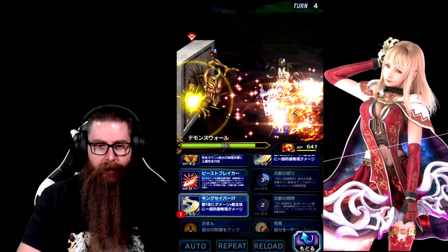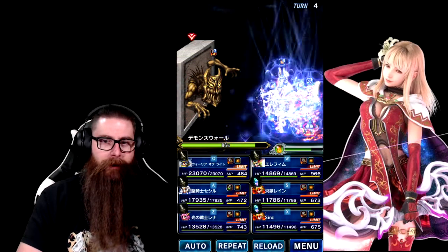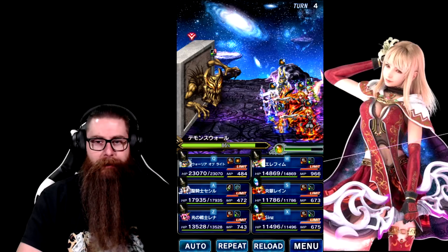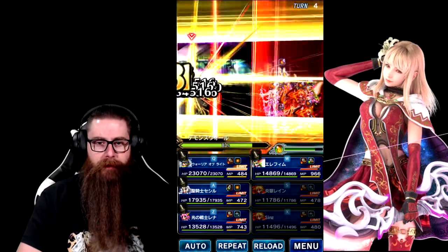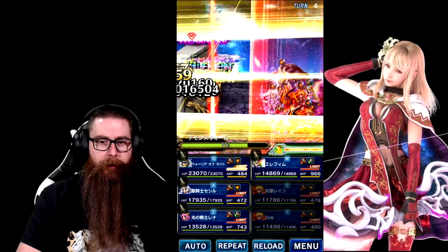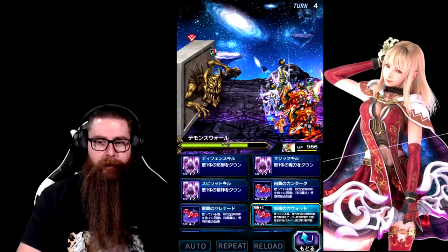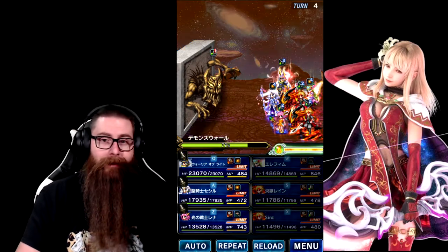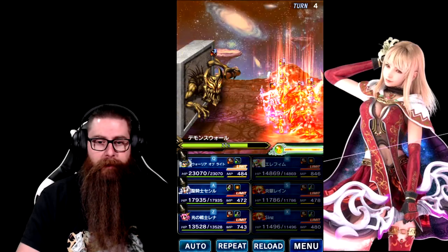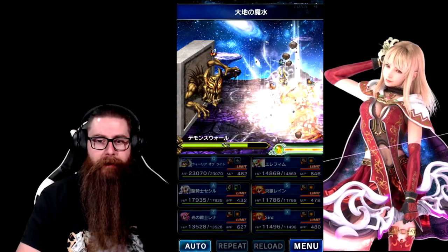We've got our triple cast ready. I found that sometimes when I try to chain while Lena's doing her delayed heals it might break the chain, so I always make sure that goes off first. We hit our first threshold at 80% — what the boss is basically going to do now is attack us like he's been doing and then give us a big debuff, so what we're doing here is largely irrelevant.